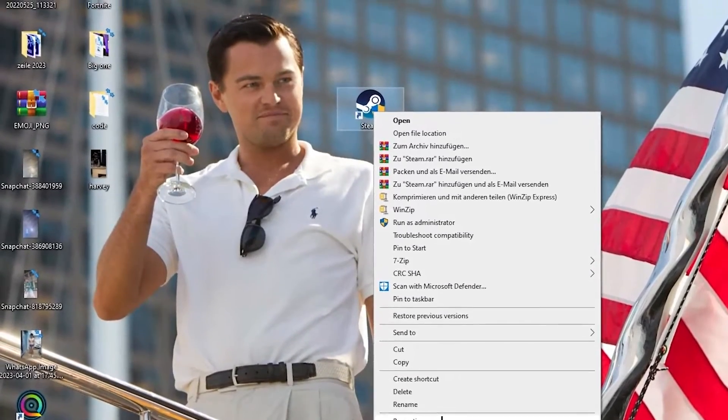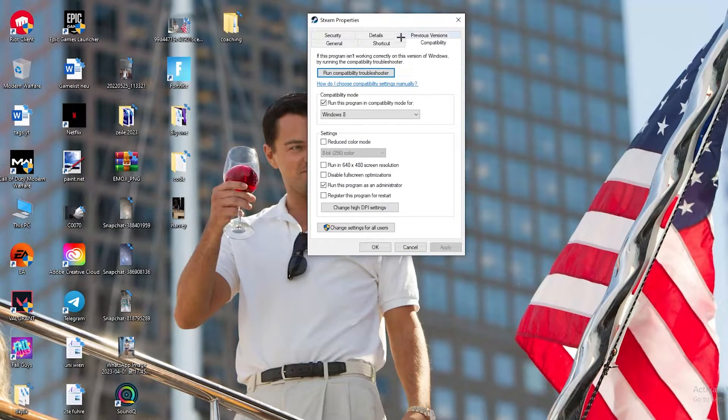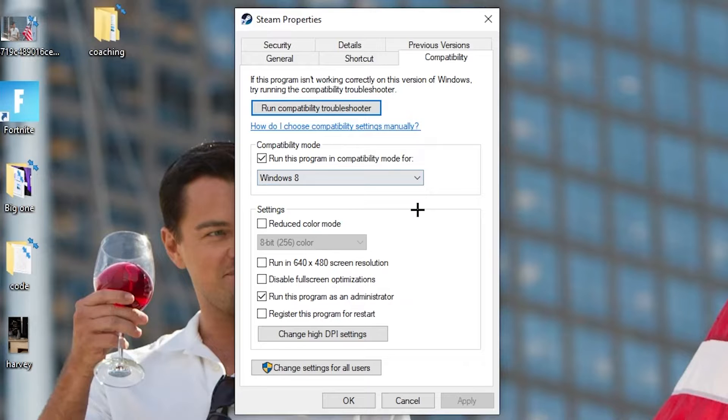If that doesn't work, right-click the launcher shortcut, go down to the very bottom where it says Properties, and left-click it. Navigate to the Compatibility tab. Now copy these settings: enable 'Run this program in compatibility mode for' and select your latest Windows version. Disable 'Reduce color mode,' disable 'Run in 640x480 screen resolution,' disable 'Full screen optimizations,' and enable 'Run this program as an administrator.' Then hit Apply and OK.